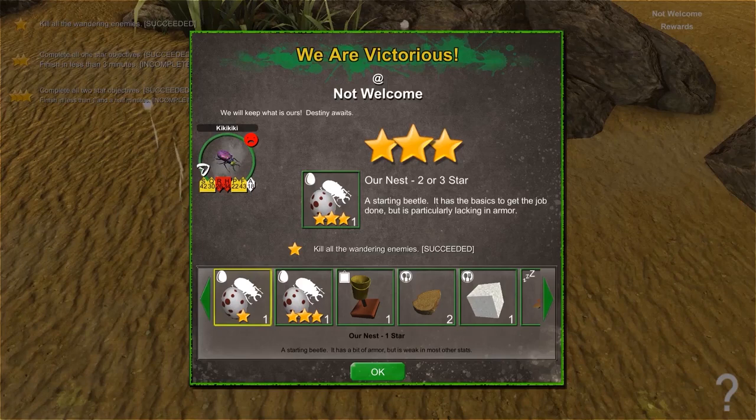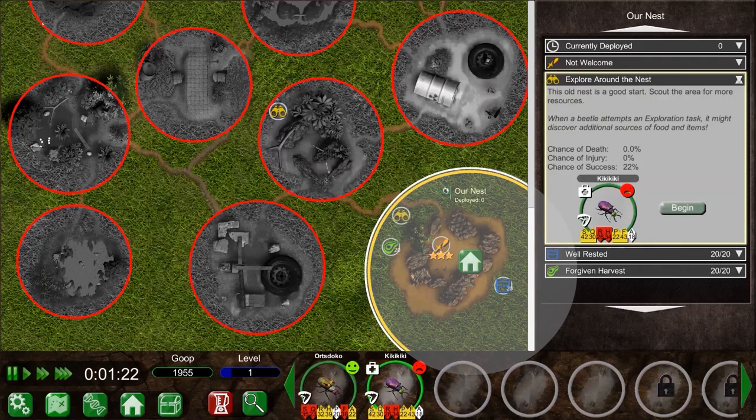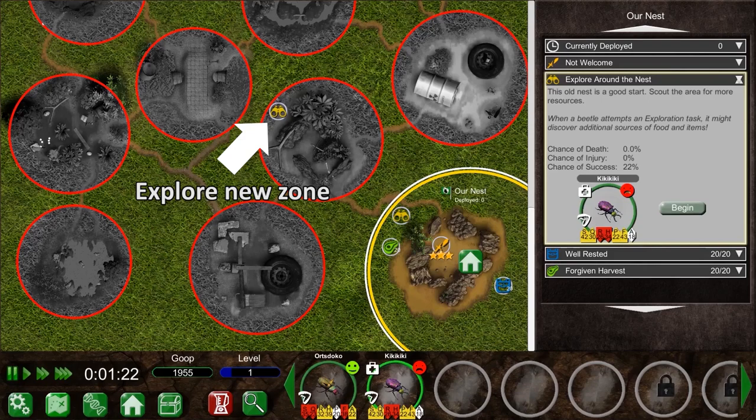Excellent! Now that we've won, we've got some rewards for our nest. We can also see on the map that this zone is no longer contested, and we've gained access to explore a new contested zone. After that mission, our victorious beetle, Kiki Kiki,